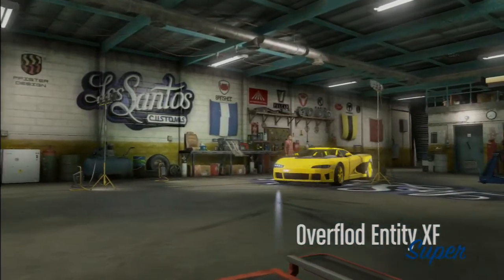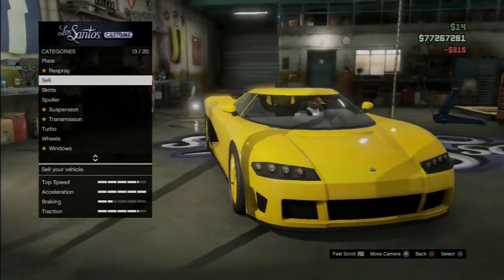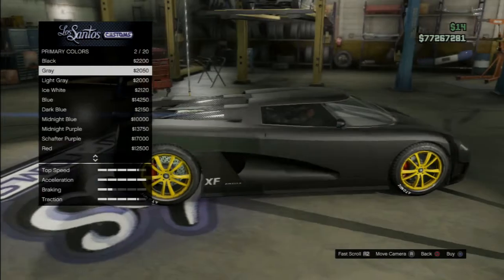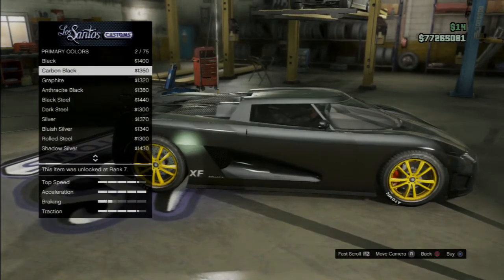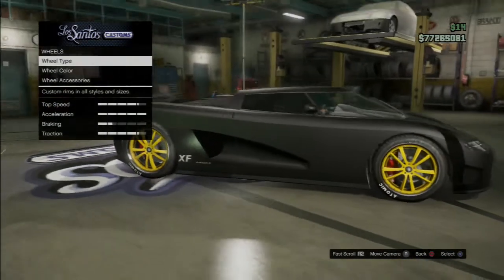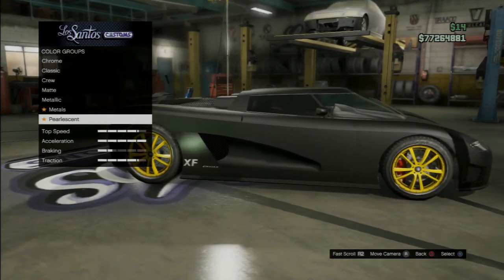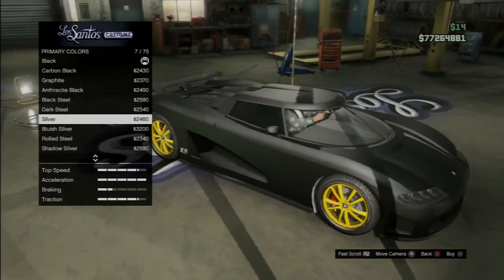Basically, you want to drive yourself into Los Santos Customs and choose any of the matte options. You want to go with a darker color — choosing white doesn't really show off the pearlescent too much, it doesn't show it whatsoever. So choose a darker color, but feel free to choose any color. I chose black just to make it look better. Then you want to go to the metallic section, but you don't want to click on anything or buy anything — just click into it and back out. Then go to wheels and change from bulletproof tires to custom tires, or vice versa. When you go back to respray, the pearlescent option should be available. That looks amazing on that car.